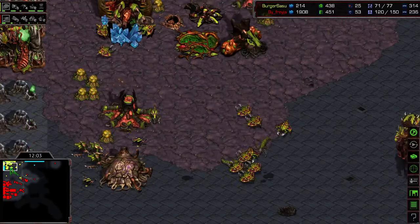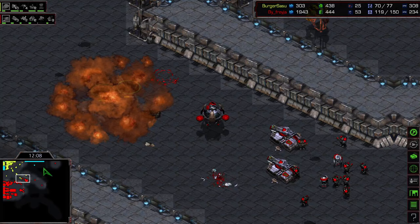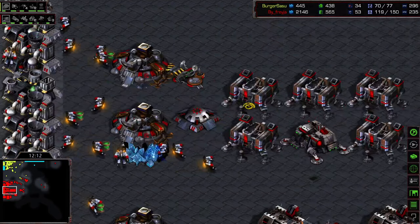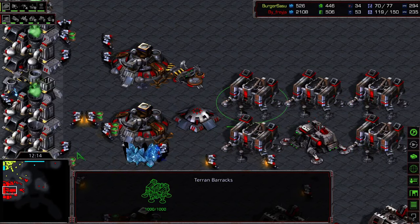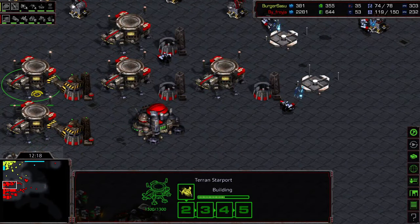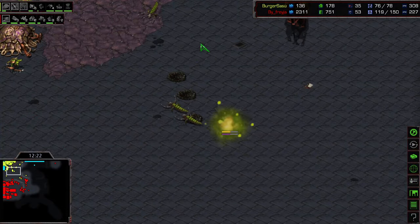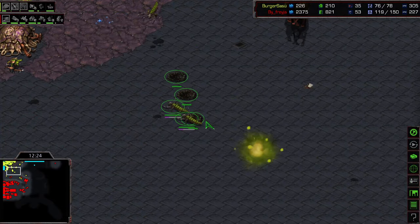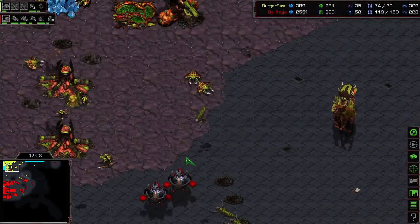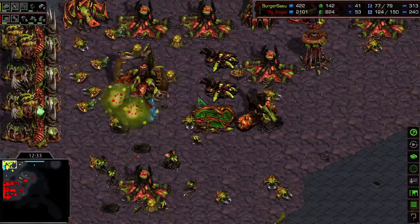He needs to be defending against this and then remember to go put this swarm up so he doesn't bust through the front. Good job right there. Should be pumping out just a bunch more firebats - maybe going into some valkyries. This guy's just going to injure his friends while he can. Guys are irradiated - coming in, plague. Burrow.